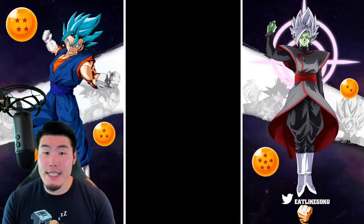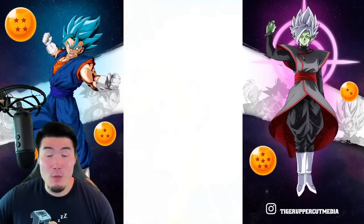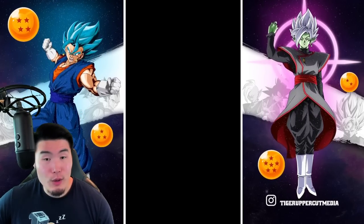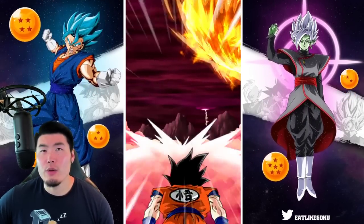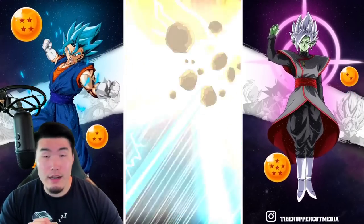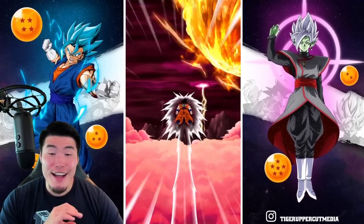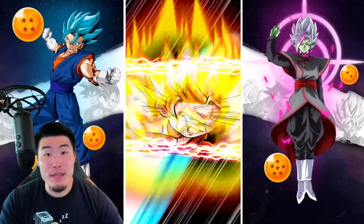Before we get to those, let's do these Movie Celebration Tickets, which I really have no expectations for at all. Because while we could get some LRs, it's pretty rare. And the featured units I really don't need. But there are some non-featured units I could definitely use, like TR Raccoon and Goldo. I need that unit because I don't have a single copy. So if I can randomly pull them in the unfeatured pool, that would be a massive win.